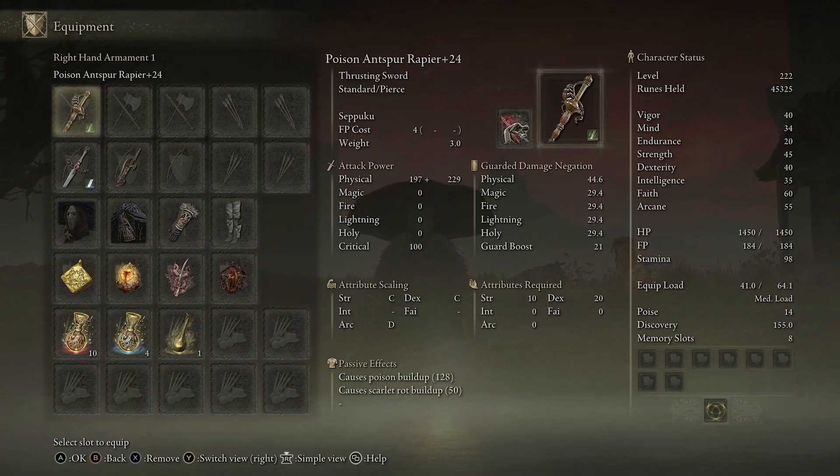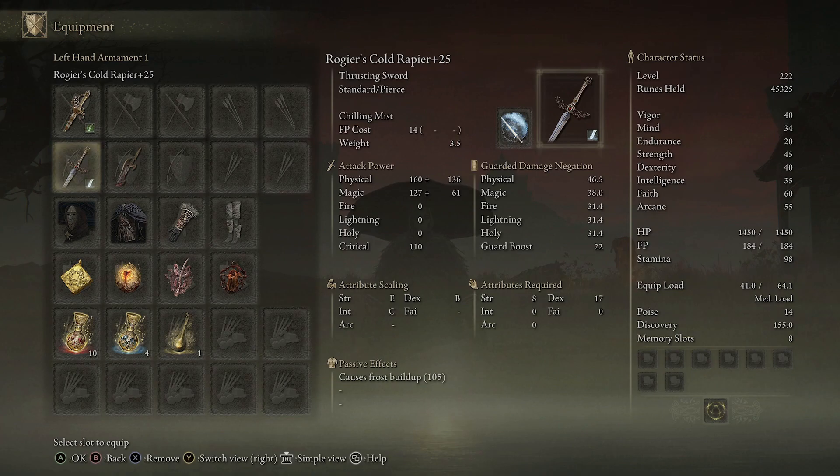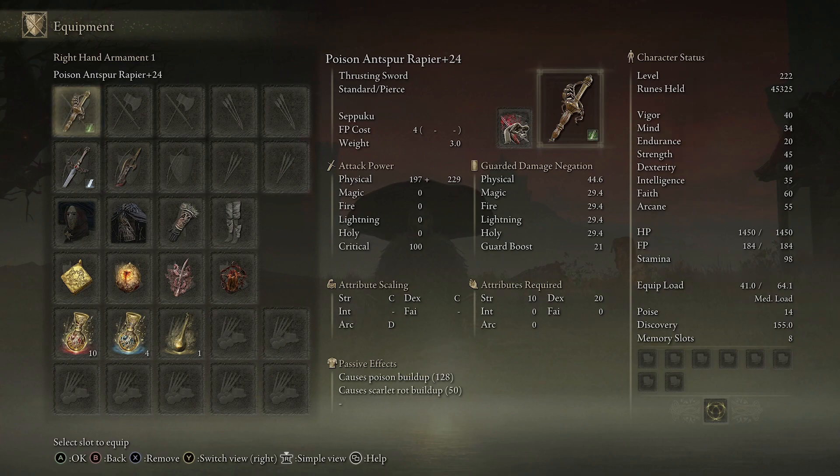With this build we are running the Antspur Rapier, which has two effects on it, and then we have Roger's Rapier which has one — that totals three. We get our fourth status effect from the Antspur Rapier because we also have Seppuku on it. The Antspur Rapier comes with scarlet rot by default, so I applied Seppuku so that when we shove the sword into our stomach we get a blood loss buildup. I also applied the poison affinity to the weapon, so this one thrusting sword has three different status effects built into it.